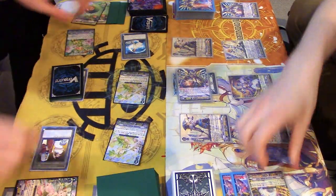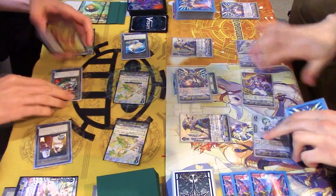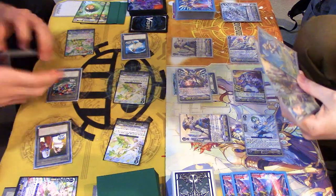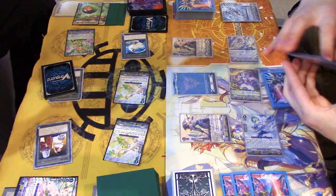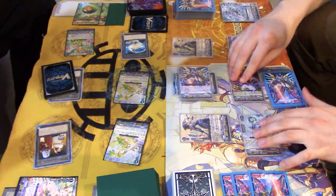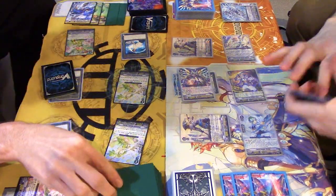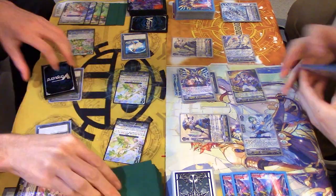Power to Vanguard. Counterblast. Rest 3 grade 1s in the back row. Discard a card. Stand it. Front row gets 10k, so 33 to Vanguard. Take it again. Crit. Power to Van. Heal. Tragic.